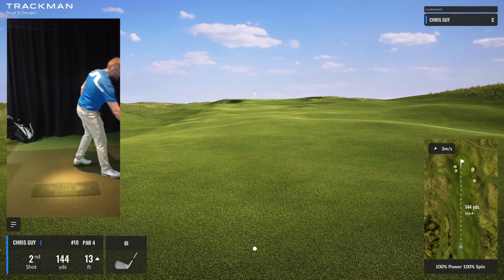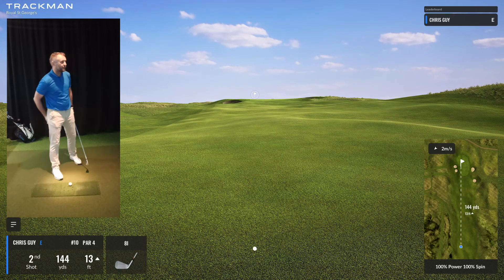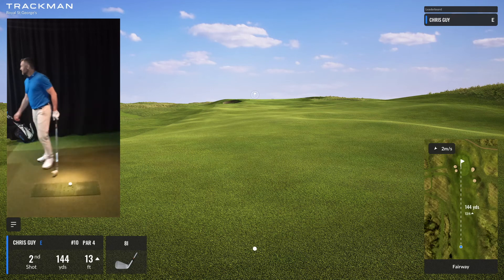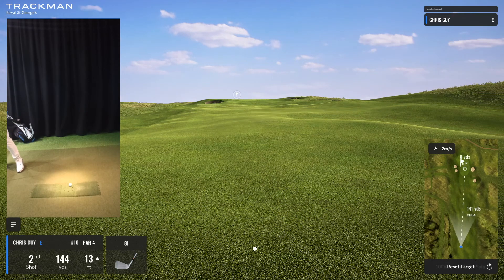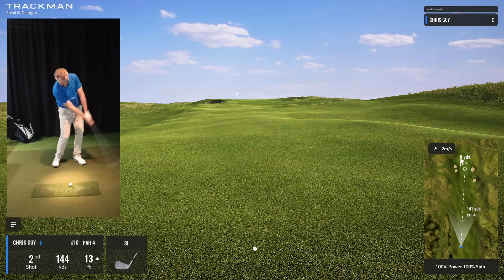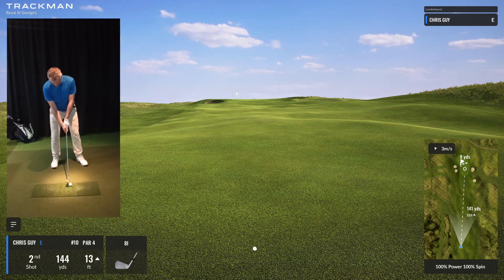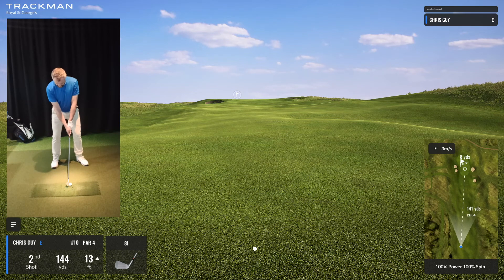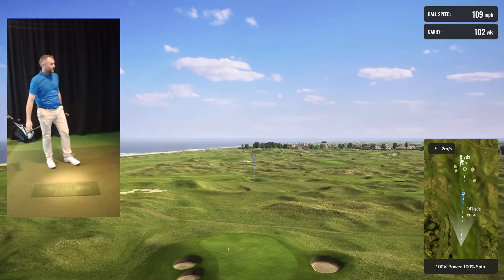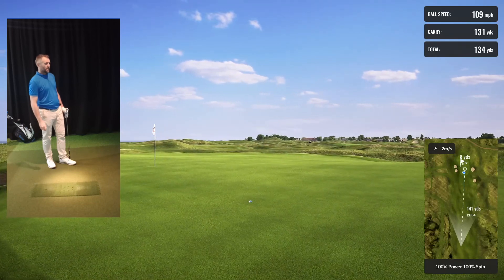It's playing up 13 foot. The wonderful thing about links golf is if you can avoid bunkers left or right, you can always run them in. That's a pretty tight line against this — let's start maybe just a touch right, go to the center of the green. 141. Nice flight. Needed a bit more, but it's on the green.